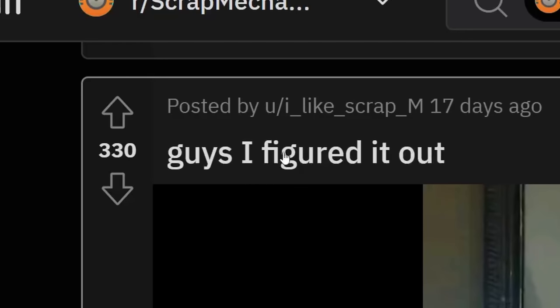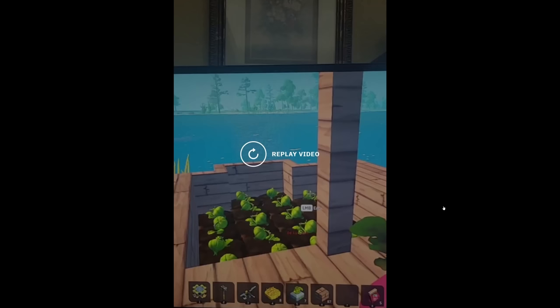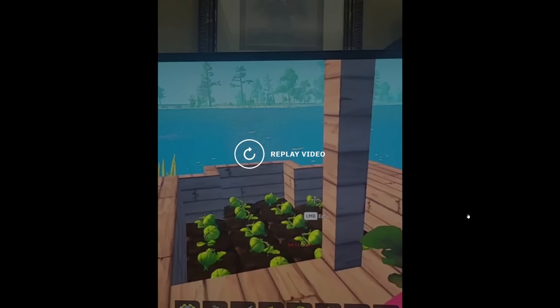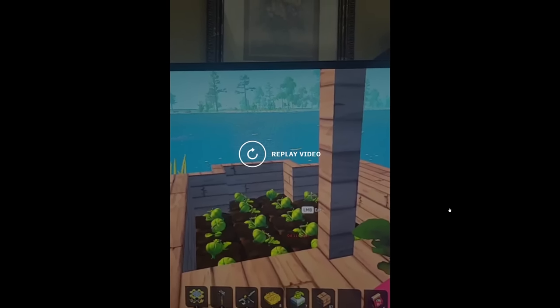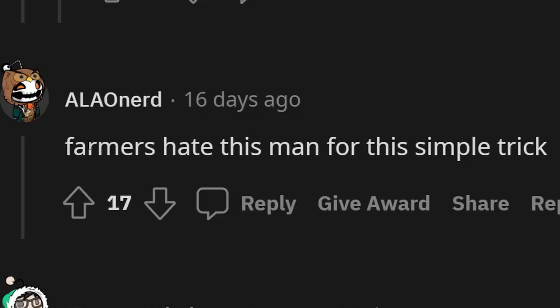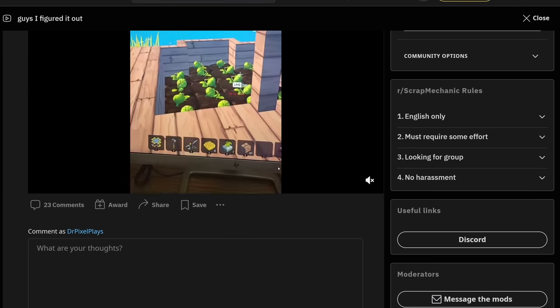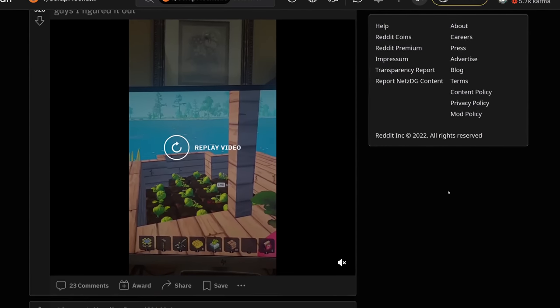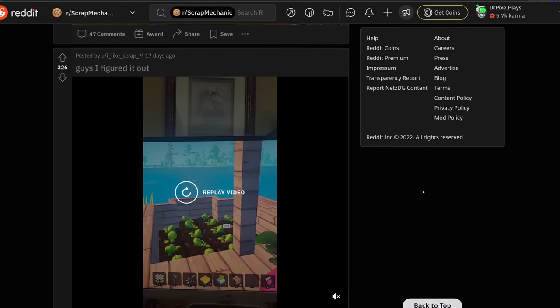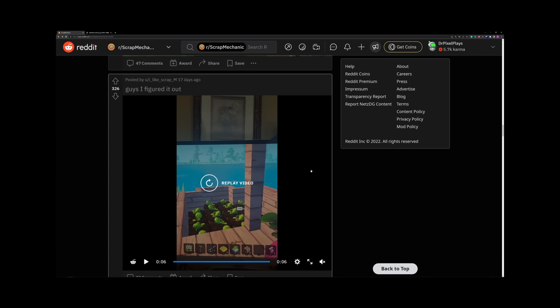Guys, I figured it out. So they're playing Scrap Mechanic, they zoom up to the 'do not enter' sign, and that's it. Oh my god, it's so the bots do not attack the crops. This is so stupid. Farmers hate this man for this simple trick. Like guys, if you don't want bots to destroy your farm, I've made a whole video on how you can build an indestructible farm for basically free, and I guarantee you that still works — unlike this.